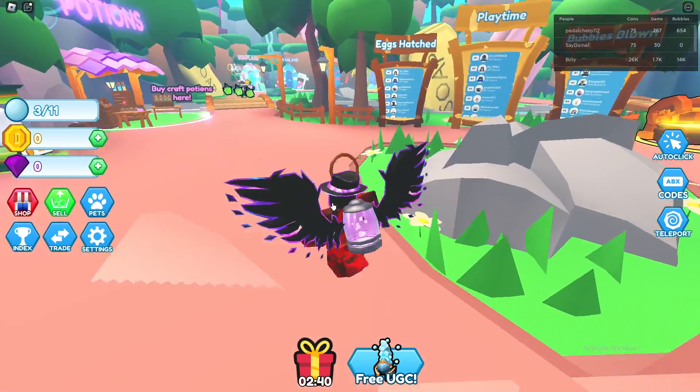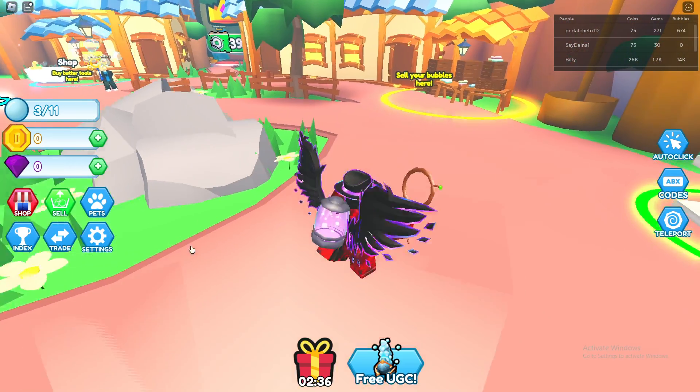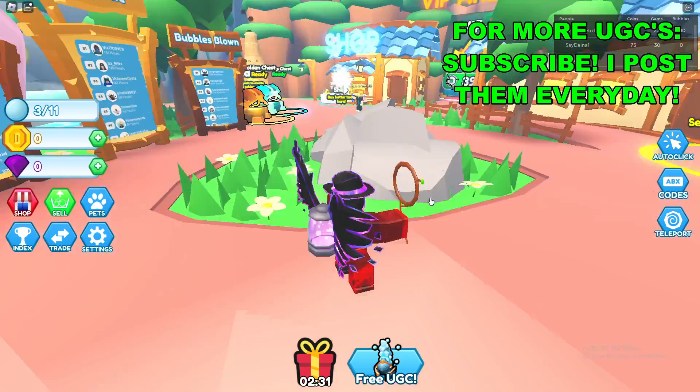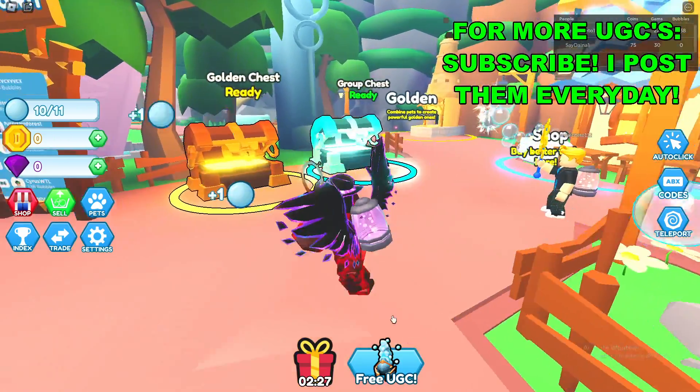So the first thing you want to go ahead and do is join this Roblox game called Bubble Simulator — I'll have the game link in the description below. Once you're here in Bubble Simulator, go to the bottom of your screen and click on Free UGC.